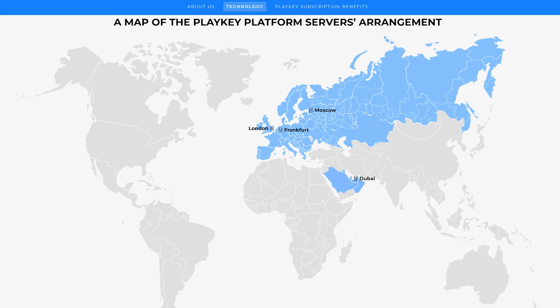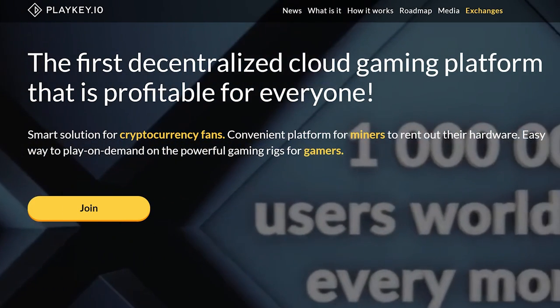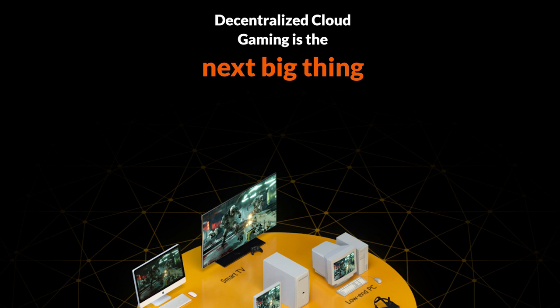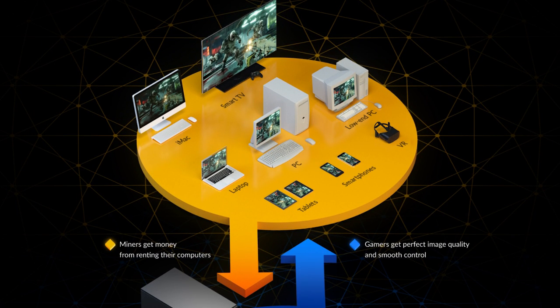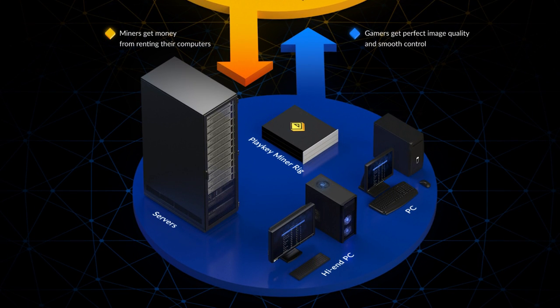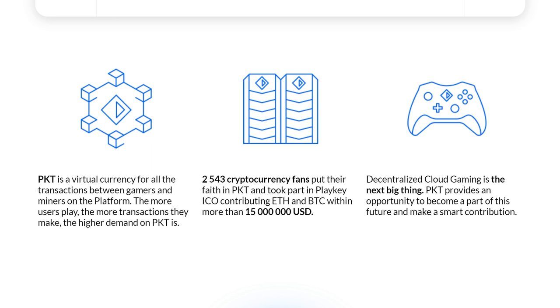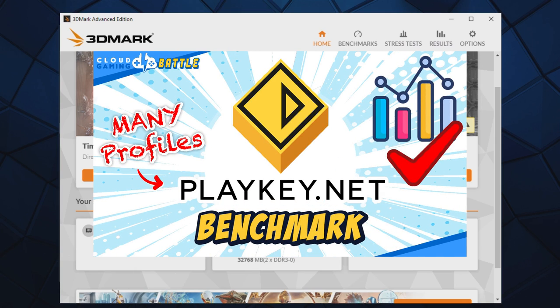PlayKey headquarters might be in Russia, but they have servers in London, Amsterdam, Frankfurt, Moscow, and Dubai. They run a decentralized gaming server network, meaning their architecture distributes workloads among several machines instead of relying on a single central server. Their infrastructure consists of various crypto mining hardware configurations from miners willing to rent out their hardware for cloud gaming purposes. In turn, miners get PlayKey tokens, a cryptocurrency which operates on the Ethereum platform. And gamers get a slew of different gaming hardware profiles to run cloud games on. More on this in our PlayKey benchmark video.